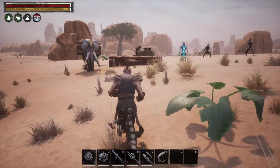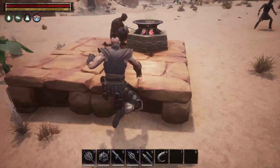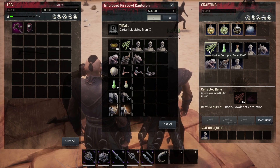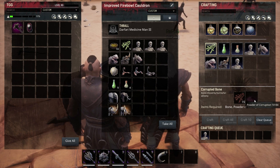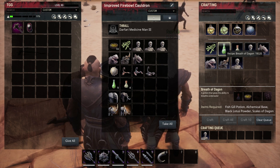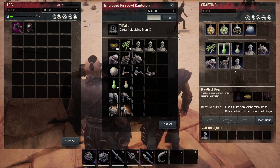Over here we have a little demonstration platform where we kind of prepped in advance. In here you'll see the recipes: corrupted bone is going to be power of corruption plus bone. We'll also show the Breath of Dagon and how to get that later.